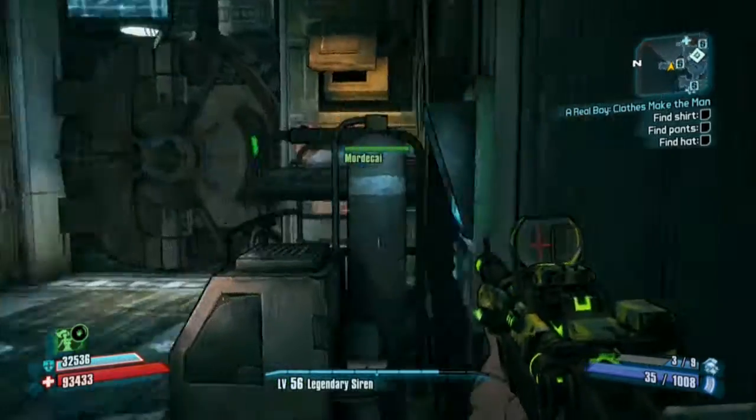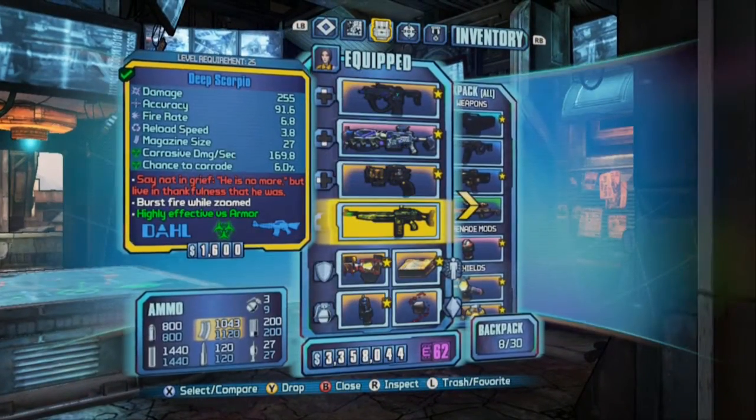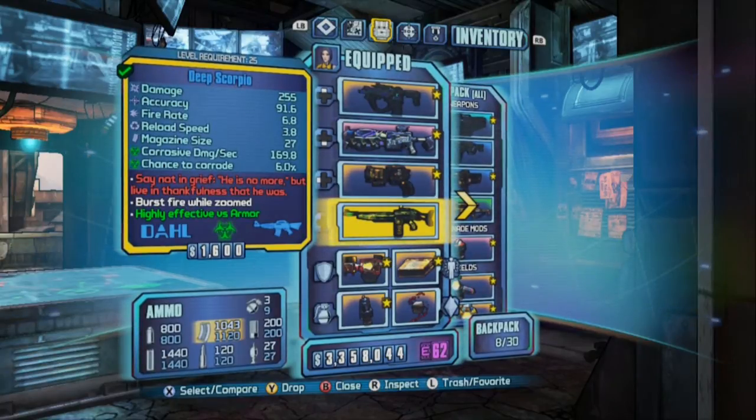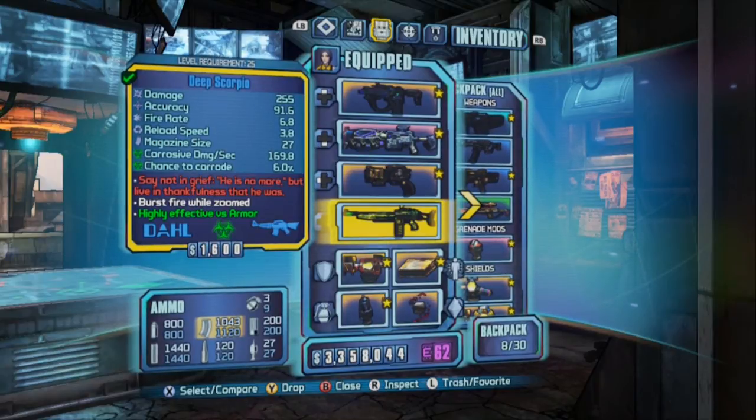Alright, that's this gun. And it is called the Scorpio. Deep Scorpio — other kinds of Scorpios. It all depends on what version you get. It gives you the name. It's Elite 789.